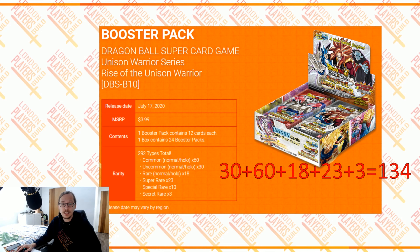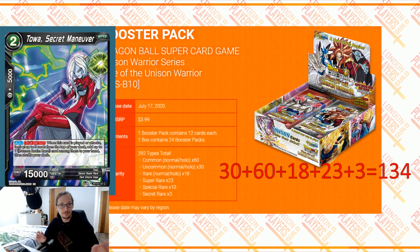And that adds up to 134 cards. Now why this is significant? Well, today we got black spoilers, and we got this card — Toa. Nothing special about this card, until you notice that her collector's number is 137. So, it doesn't add up. If we have 134 different cards in a set, and Toa is numbered 137, that means we are expecting at least a few more cards in there.